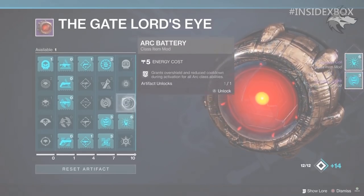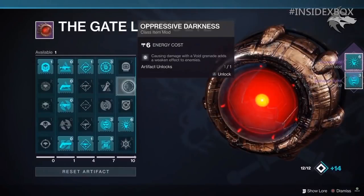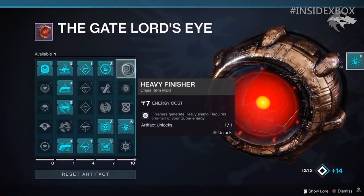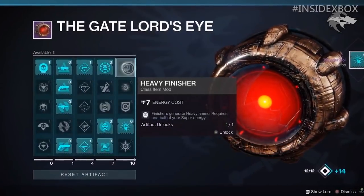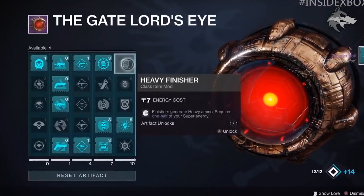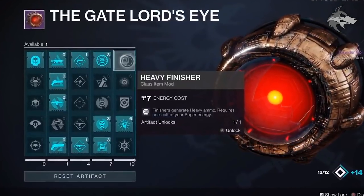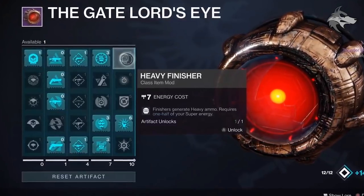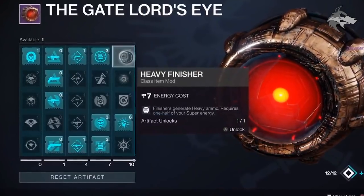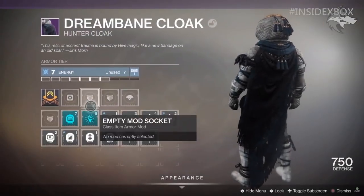We can also see Arc Battery, which grants an overshield and reduced cooldown during activation for all arc class abilities. On top of this, Oppressive Darkness — causing damage with a void grenade adds a weaken effect to enemies, so that's some kind of debuff. Then we've got the Heavy Finisher, where finishers generate heavy ammo which requires one half of your super energy. The devs confirmed this will generate a brick of heavy ammo for everybody in your fireteam, including things like raids and strikes. So the benefits definitely scale, but so do the costs — it requires one half of your super energy. And when these are unlocked via the artifact, they turn into mods that can be equipped onto pieces of armor.